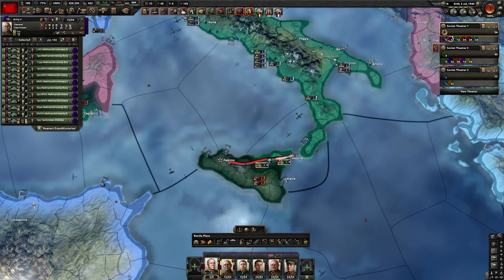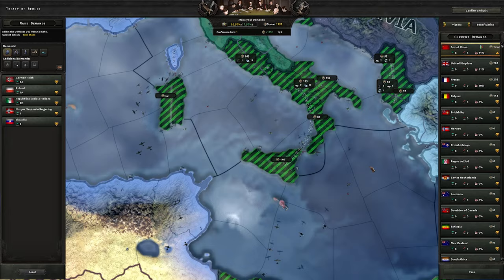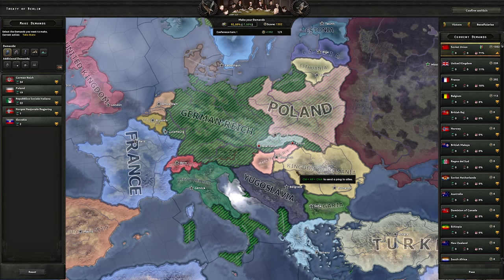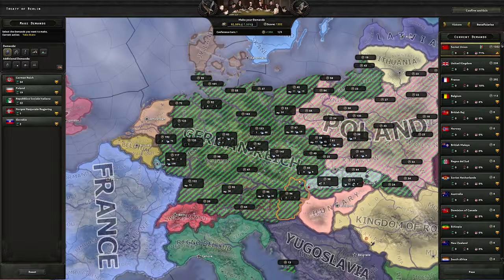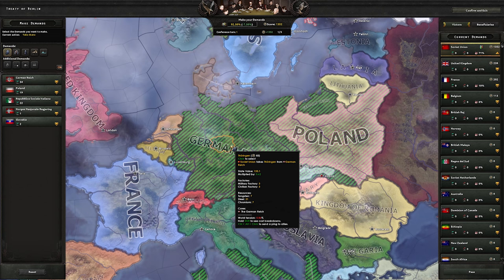We end the war — extremely early, only July 1940. We end with 71% war score. July 1940 and World War II is done. In the peace conference, if Romania, Hungary, and Bulgaria are in the war, puppet them. The priority is to annex everything which is a core of the German Reich — everything except Bohemia and Moravia — then puppet everything else. Why annex the German Reich? Because we have a collaboration government there, so right after the war we can create a collaboration government in Germany.